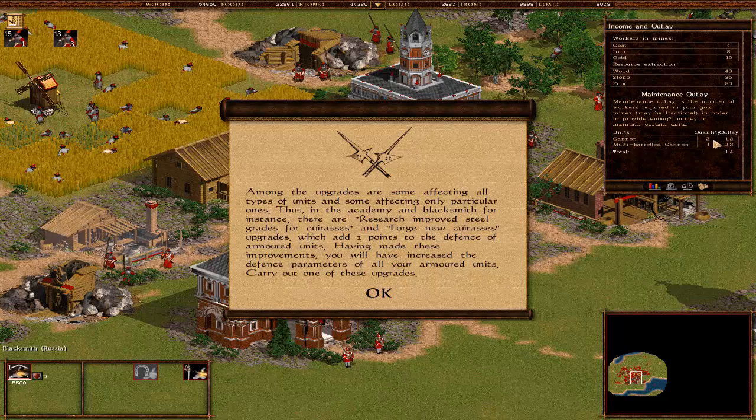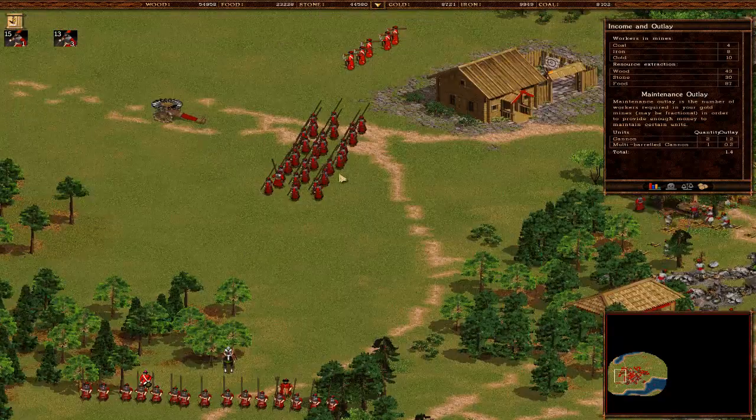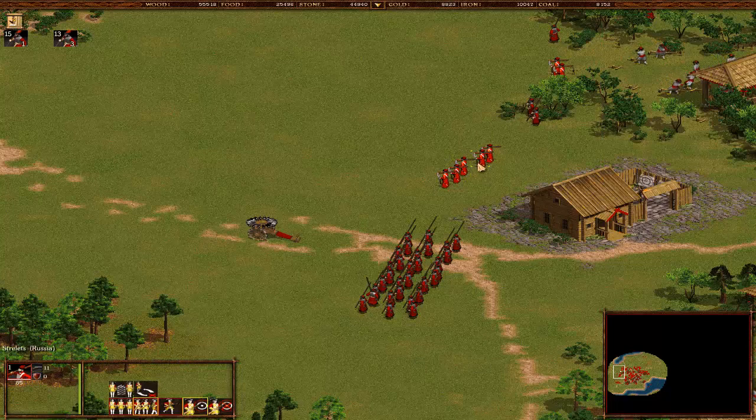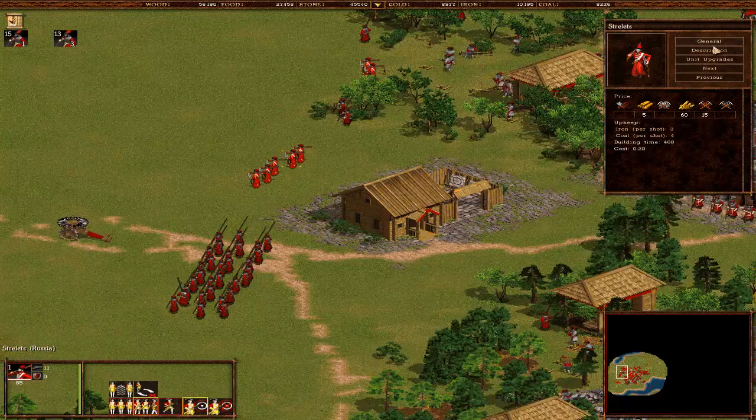Let's do that. Here - my name of awesome, occupied territory score is 165. Casualty list, market prices. Among the upgrades are some affecting all types of units and some affecting only particular ones. Maintenance outlay is the number of workers required in your gold mines to provide enough money to maintain certain units - lots of math. Now pressing the U key on a unit shows the general overview, upkeep, iron per shot, coal per shot - so while they're shooting they waste resources, which is awesome.